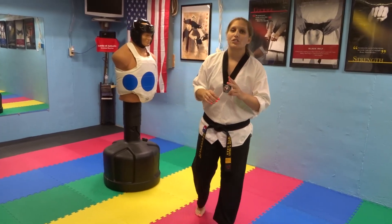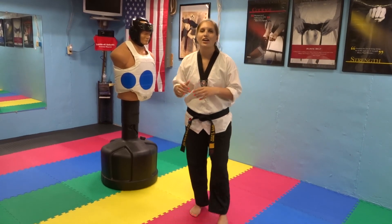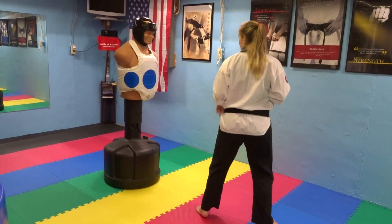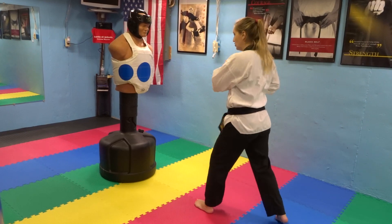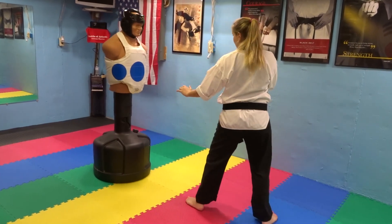Your second way is going to be with your rear leg. This is going to take a little bit longer than your front leg because you have to get it around, but you're going to have more power with it. You really have to think about turning your hips over. Your front leg pivots, your hips turn over, and kick.